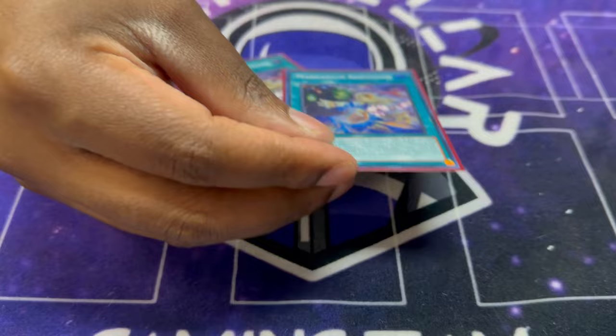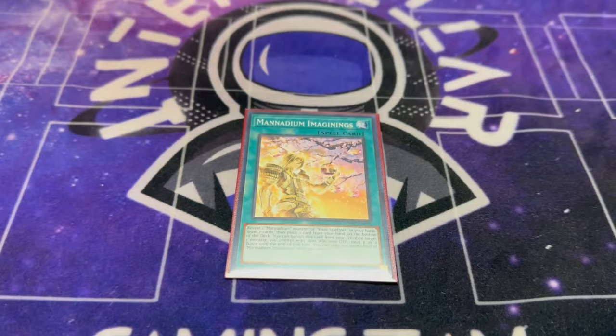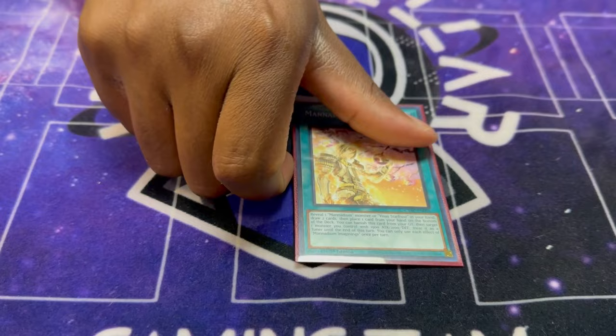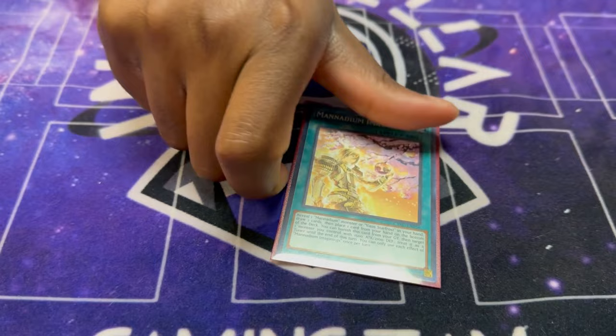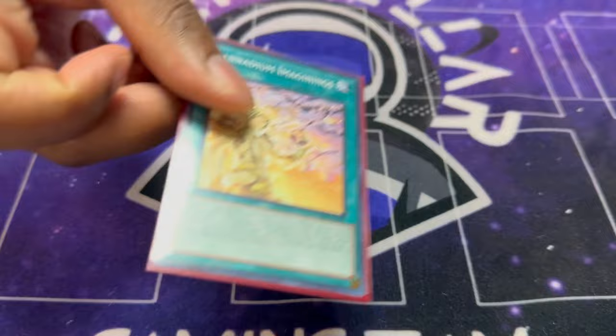The only problem with Abscission is it has once-per-turn, so if you open two it's pretty bad — but you still want to see it, so that's why I played two. It also beats Nibiru because you can pop the Nib and plus, and then you search. For Imagin, you reveal a Manadium or Visa Starfrost card, draw two, and put one back. Keep in mind it doesn't have to be the card you revealed, so you can put any of your bricks back. This is once-per-turn, otherwise it'd probably be at more than one in the deck.